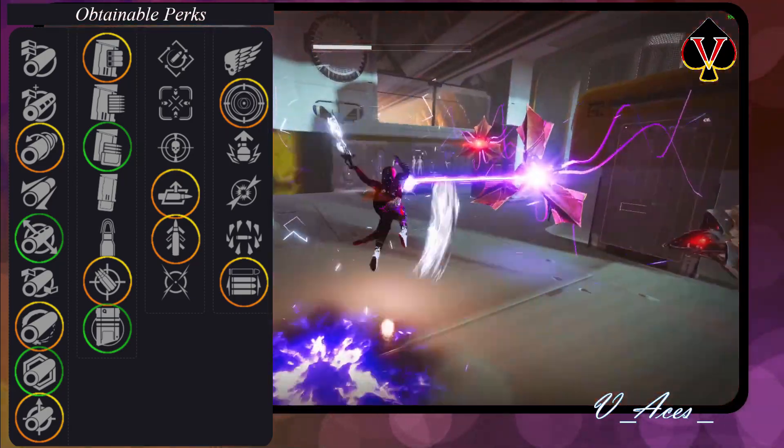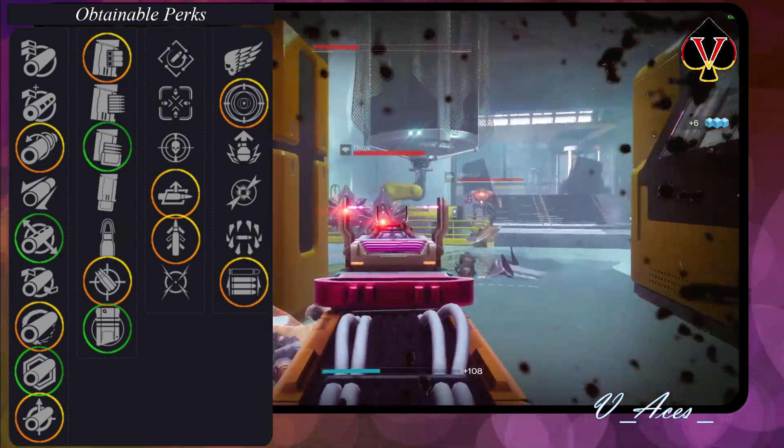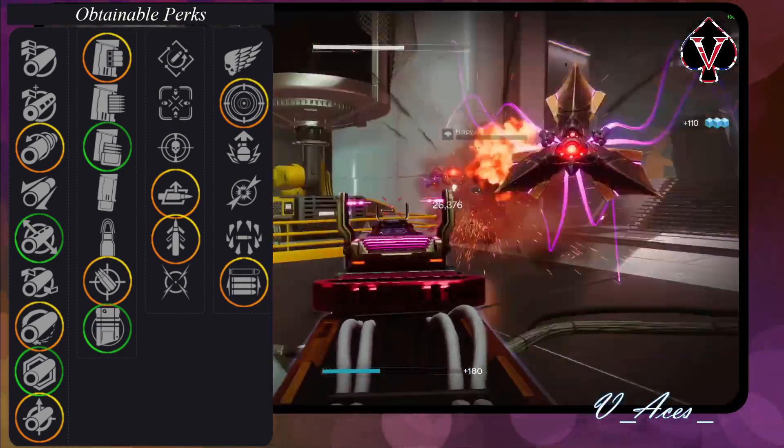On the third row the top PvE perk is definitely Autoloading Holster, and the best PvP perk is of course Quickdraw. On the fourth row my favorite choice for PvE is Frenzy, and for PvP I would recommend Opening Shot.